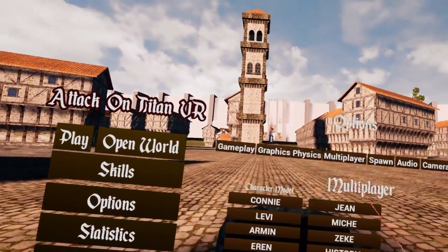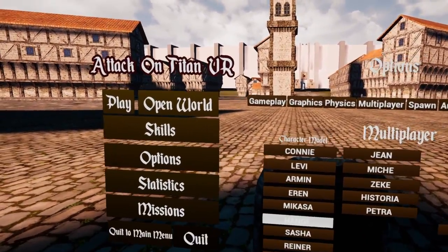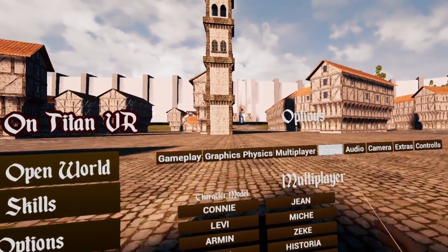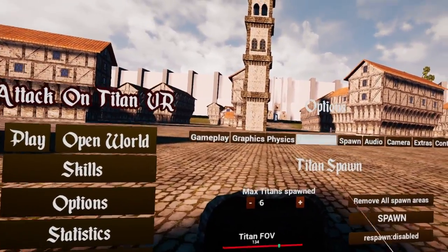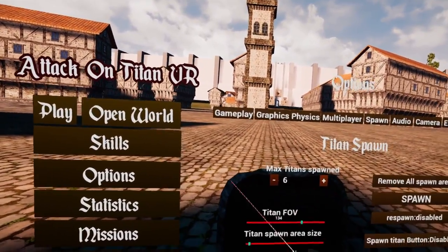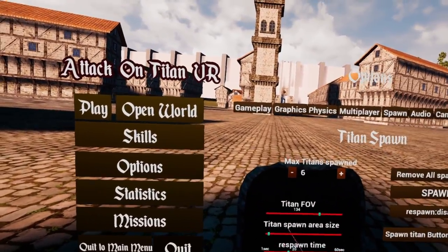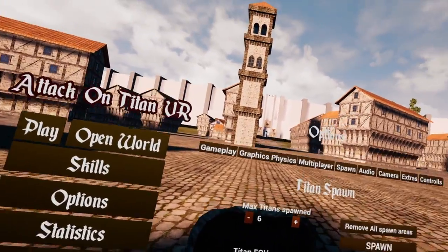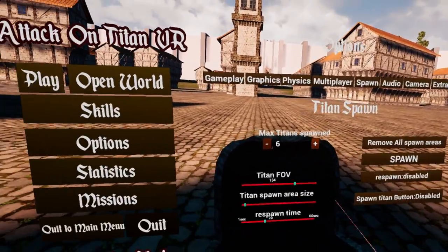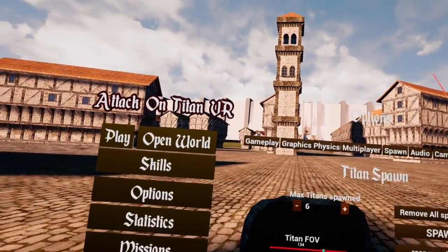Moving on to the remaining settings tabs. In multiplayer, you have different characters to choose from — each has their own voice lines and respective Titans. Eren has the Attack Titan, Bertholdt has the Colossal, and so on. In the spawn tab, you can spawn in Titans — if you don't have this tab, finish the tutorial and time trial first. You have max Titan spawn, Titan FOV, spawn area size, a respawn toggle, and a respawn timer that spawns Titans up to the max on a set interval. You can also assign spawning to a button or remove all spawn areas.